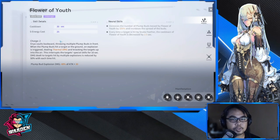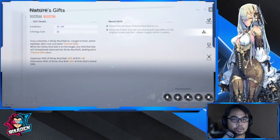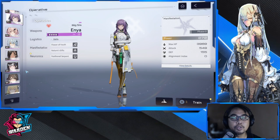Another honorable mention is Enya — she's very decent with ignite or thermal damage. She throws the Flower of Youth, which when it hits the ground spreads in a wide area, great for crowd control against grouped ground units. Her next skill also hits one target then explodes, dealing additional thermal damage. Her ultimate, Feathered Serpent, is a damage-dealing ability as well. So those are your five plus two honorable mentions.